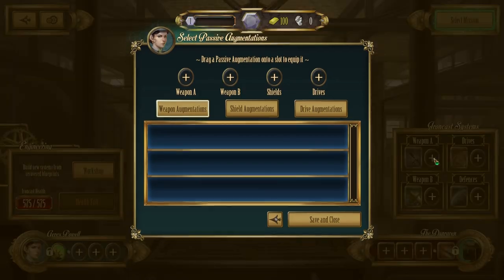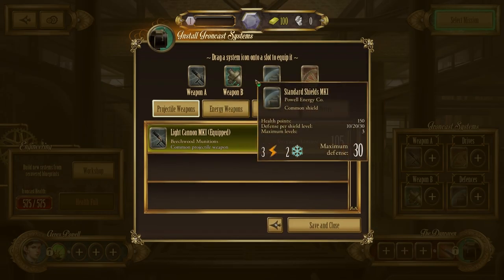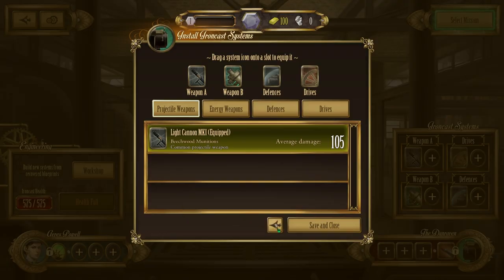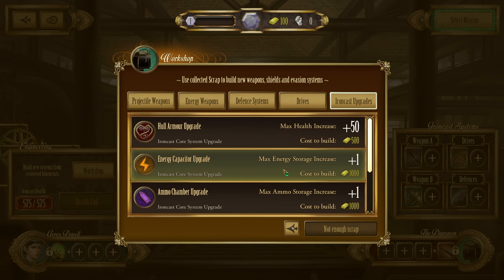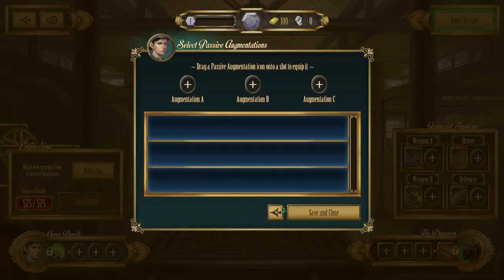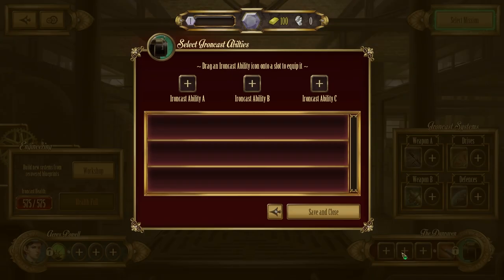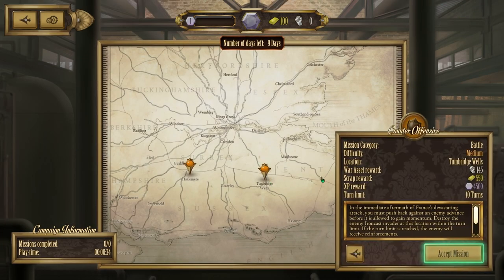You can pretty much upgrade your mech in this screen — give yourself some nice new weapons. You can buy blueprints from here that you unlock from missions, and you can also upgrade your mech with more health or storage. You can level up here too, and as you progress through the game you get augmentations for your commander as well as for your mech. Let's select a mission and I'll show you guys how to play.